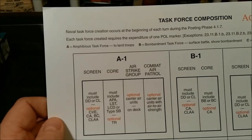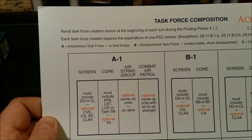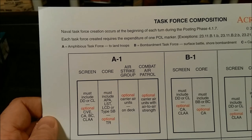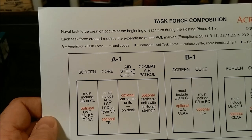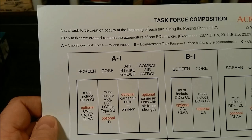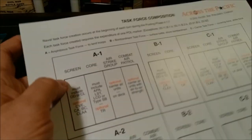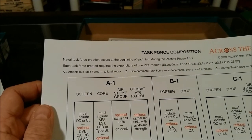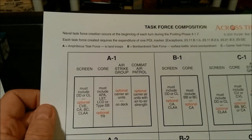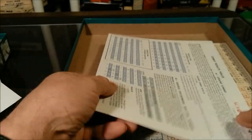Then we have a Task Force Composition chart — Task Force Creation. Looks a little bit like a Victory Games specific war. You have screens, cores, air strike groups, combat air patrol. Certain units must occupy a given box for combat purposes. Looks like the same for each player.